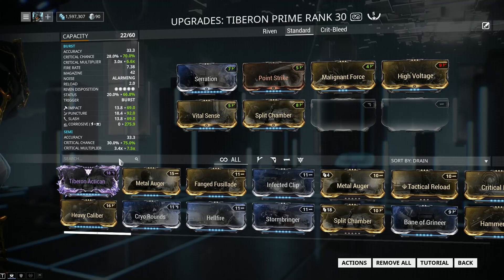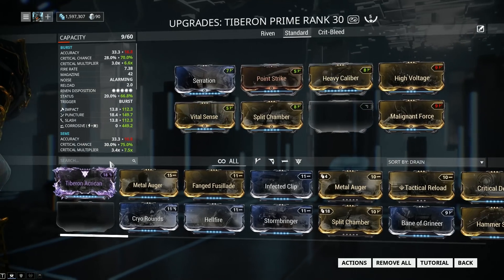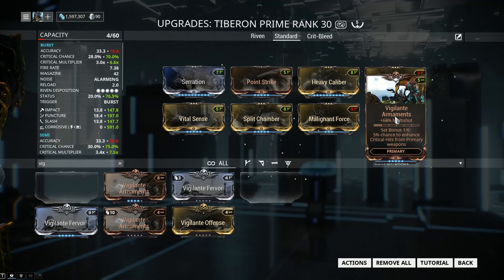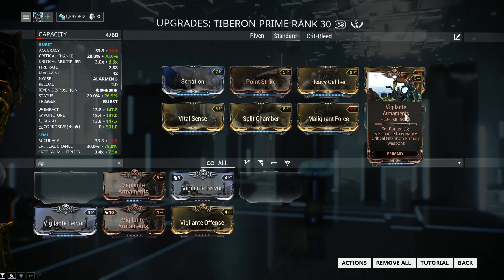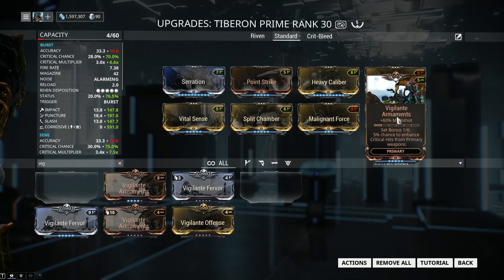For the final two mods, we're going to be slapping on what I mentioned a little bit earlier. Heavy Caliber adds a whole lot of damage — another Serration basically, but it comes at that accuracy loss. As for our final mod slot, we're going to be equipping a bit more multi-shot with Vigilante Armaments. Vigilante Armaments doesn't add a whole lot of multi-shot — only 60% — but considering Split Chamber only adds 90%, Vigilante Armaments becomes all the more potent. Also, in Burst and Semi we got a pretty high critical chance of 70% and 75%, so Vigilante Armaments becomes even more potent because of the set bonus. The set bonus is nice to have, but it's not groundbreaking — you shouldn't base your decision on it alone.